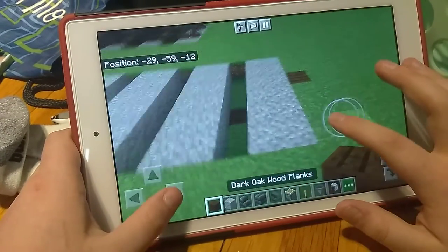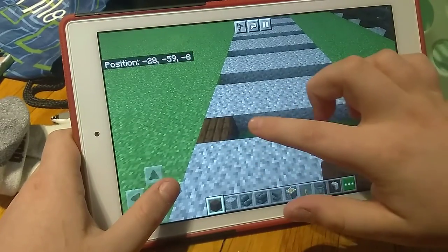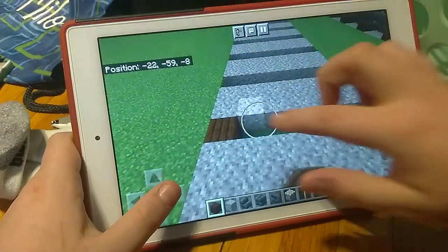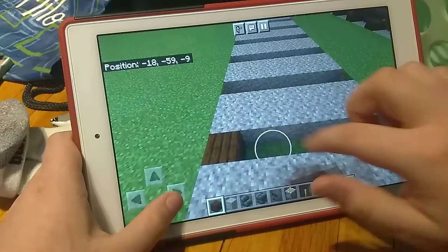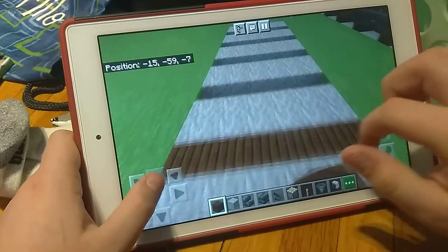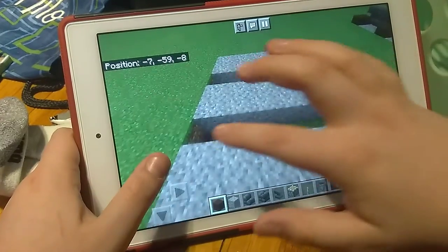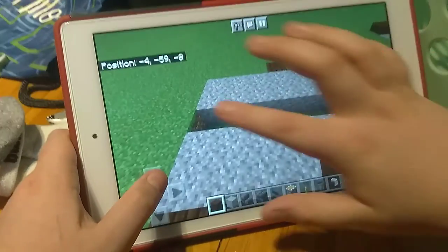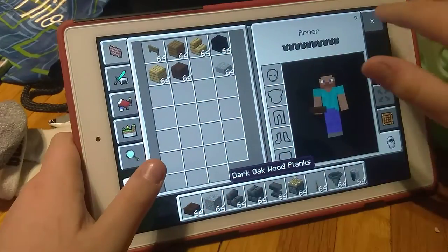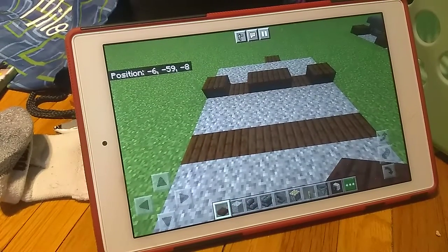Then what you want to do next is take this dark oak wood plank and fill in here between the lines. Oh, I forgot to mention this is slightly altered from the one that Grian designed. So then you want to get the slab for that same wood and then do this pattern here where you have one, then two, then one.